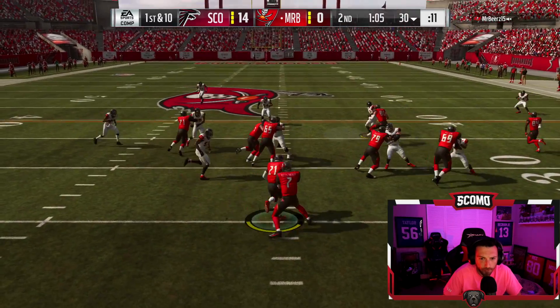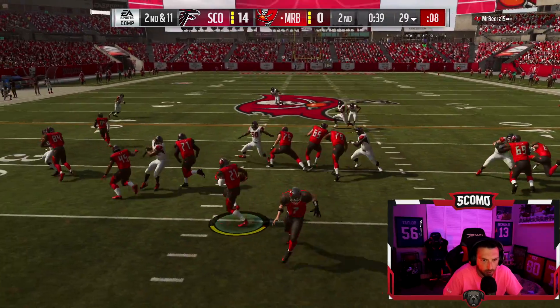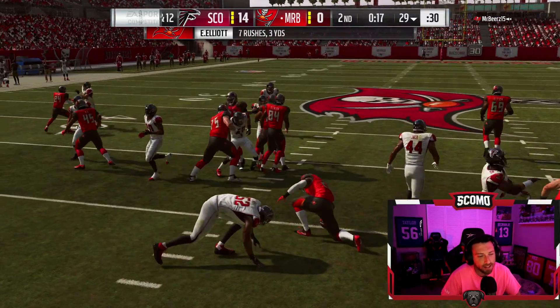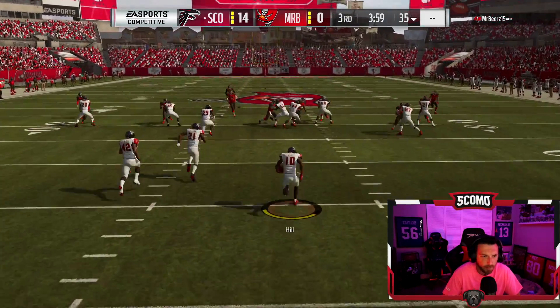I'm user-controlling Ed Reed at strong safety. Third and 12 — play action, another run, he's taking it to the half. Start of the third quarter, kicking off. We've got the lead 14 to nothing — let's get a good kick return.